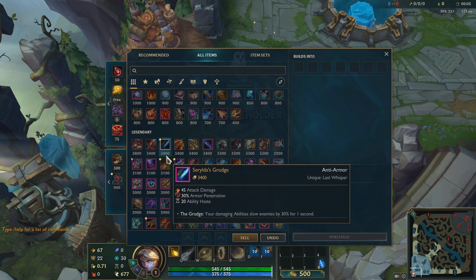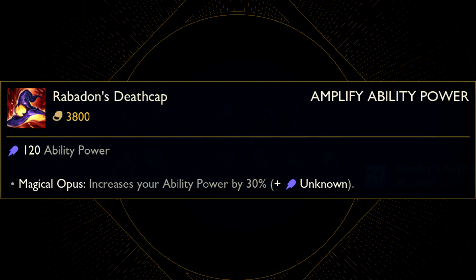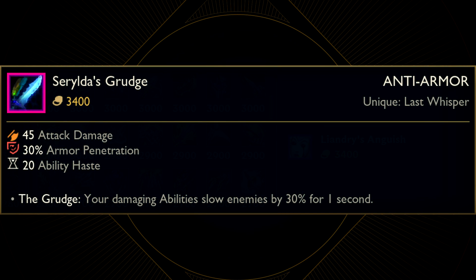And now we get to legendary items where things get really interesting. First of all, Rabadon's Deathcap - we have no idea where this is from. My guess is that this is some kind of lost artifact locked in the Immortal Bastion. Remember, Mordekaiser used to torment Veigar there, so I wouldn't be surprised if the Deathcap was connected to that. Bloodthirster unfortunately remains old. But then there is Seryldra's Grudge, with Seryldra obviously being one of the three sisters of Freljord, so of course this comes from Freljord.